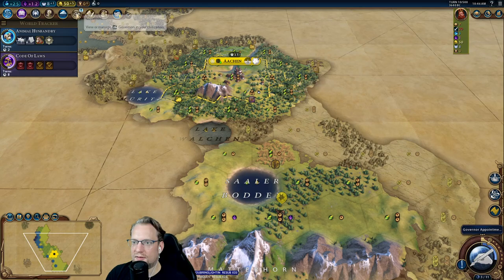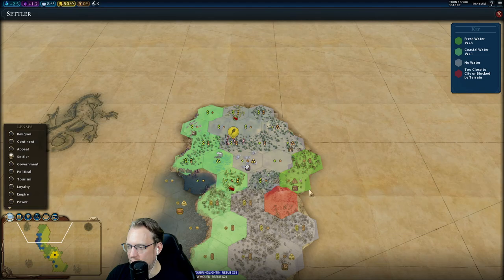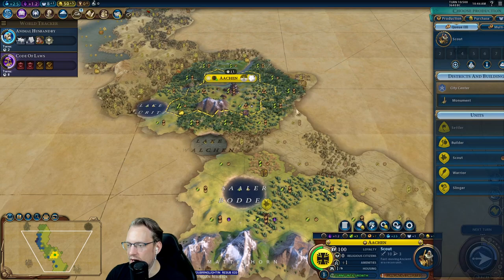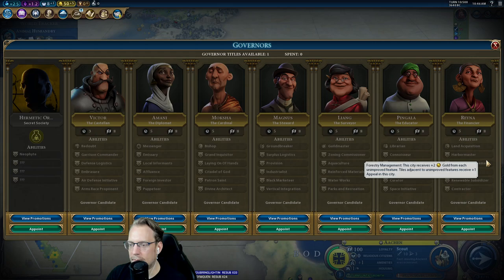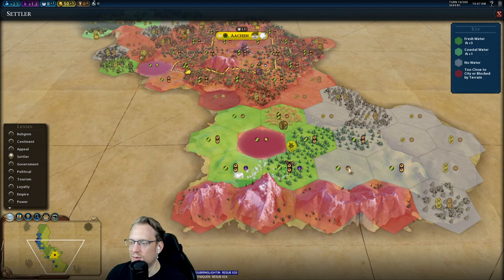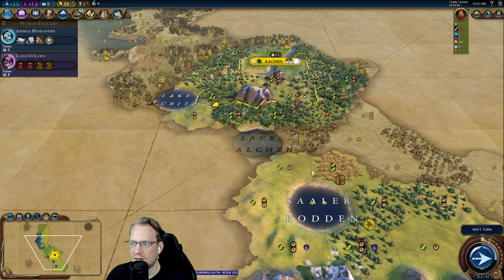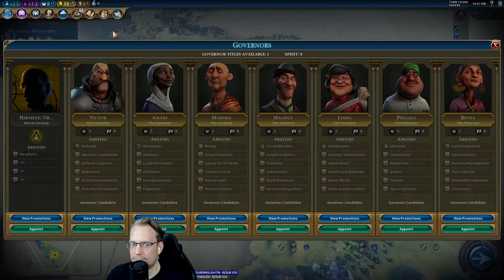We're back. We have our Governor title — do we want to do something with it? I'm going to go onto this hill for more vision, then double move back and start to circle back for barbs. Do we want to pick a Governor? Just start with Pingala — it's always solid. Super solid to get into Connoisseur very, very early. Lots of chops for Magnus too, for sure. This is an interesting Matterhorn mountain range. I'm going to hold the Governor title for a moment.